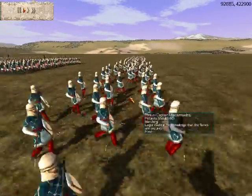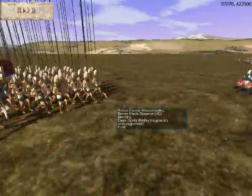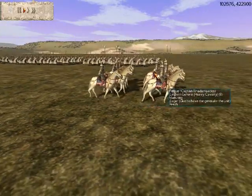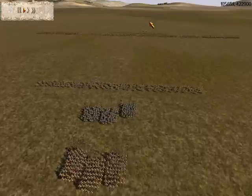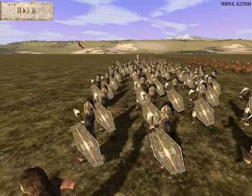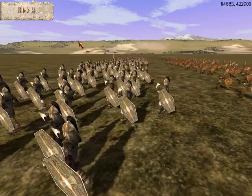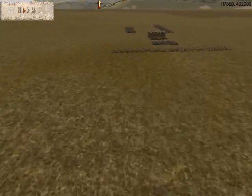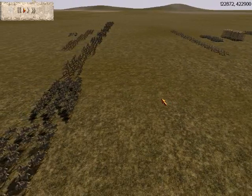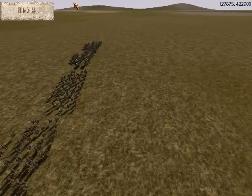This is the Battle of Germania versus Pontus. The Pontus consists of Eastern Infantry, Bronze Shields, Slenders, Cappadocian Cavalry, and an Eastern General. My army consists of Berserkers, Chosen Axemen, Peltasts, Chosen Warband, Barbarian Noble Cavalry, more Cavalry, and a General who is a Barbarian Warlord.